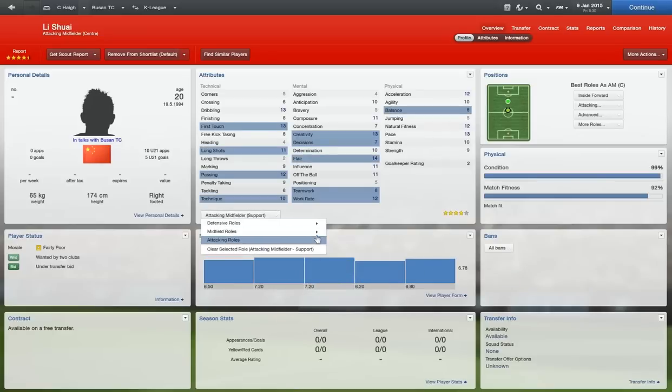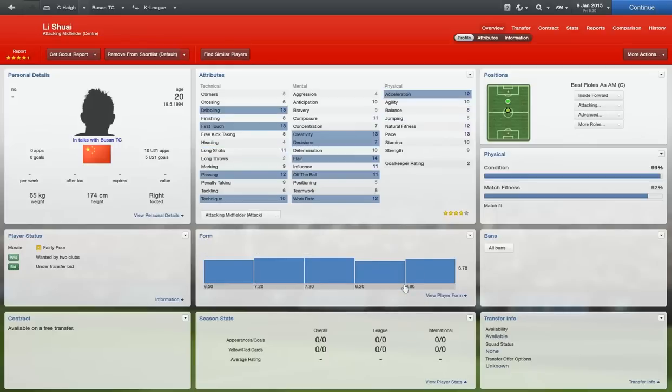He's an attacking midfielder — still four stars. You can see the attributes needed: dribbling, first touch, passing, technique. Maybe could do with a little bit more on decisions. I reckon teamwork is so underrated in these ratings. To have teamwork on top of everything else is important, and concentration is another one that isn't quite picked up. Although it's more used in defensive positions, I find that it really doesn't do any harm for a player higher up the pitch to have a lot of concentration.